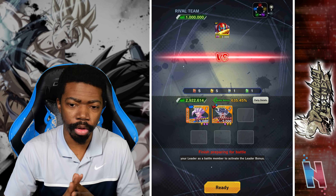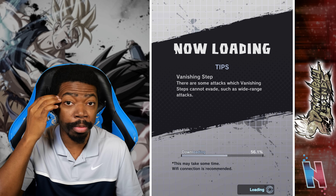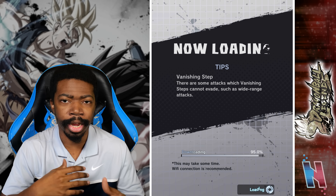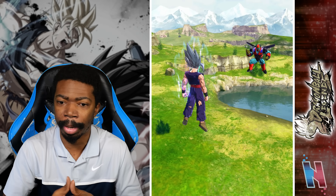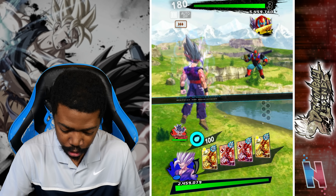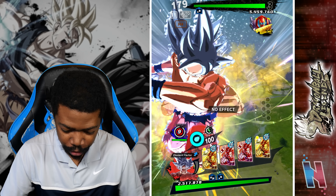We have to fight Rildo. Let me check the challenges: battle with Goku, two characters or less, main with Goku, swap once, and no rising rush. I do have a team with Goku on it, so I don't have to do one switch. I'll make this work because it's two characters or less and I have Goku on here.